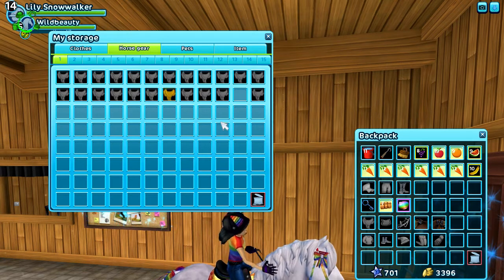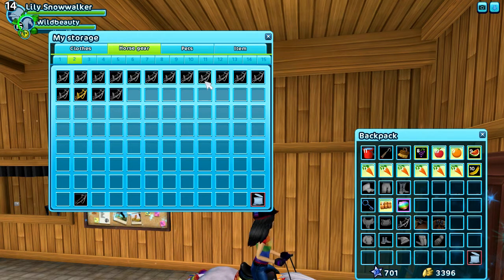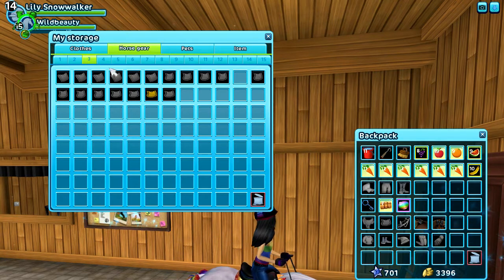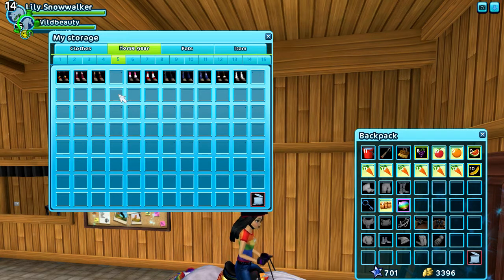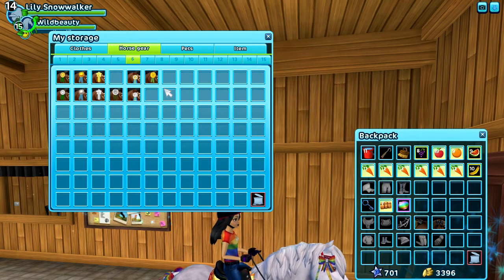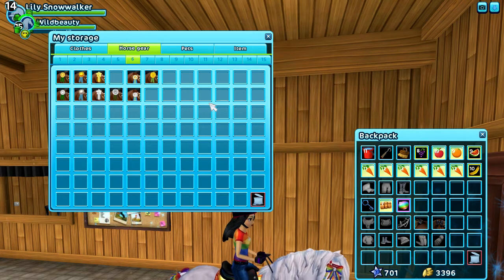Now under horse gear, on the first tab we have all of my saddles. On the second tab we have my bridles — at the top I keep the standard English bridles, and at the bottom are my western bridles. On the third tab here are all of my blankets, also organized by their type. On the fourth tab I have my bows, decorations, and saddle bags. On the fifth tab we have my leg wraps, which I try to sort by color, but it doesn't really work so they are just kind of randomly placed. And on the sixth tab we have my championship ribbons — I only keep the first and second place ribbons; the third place I sell right away. Once I get a first or second place ribbon for a championship, if I already have that ribbon I sell it for shillings, and if I don't, then I save it.